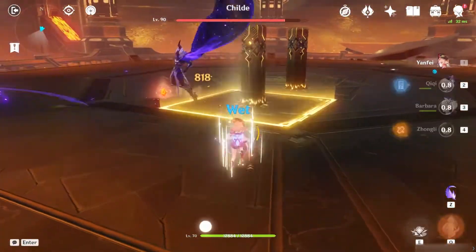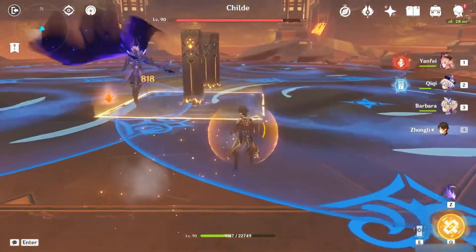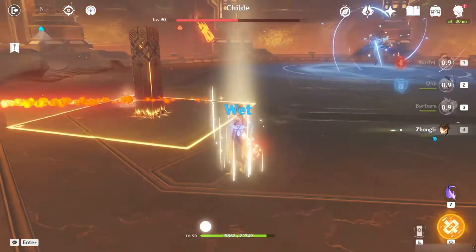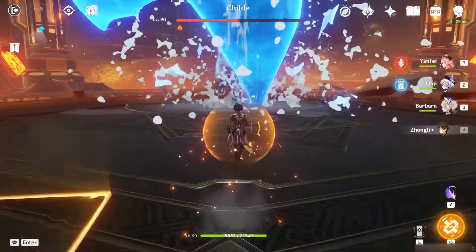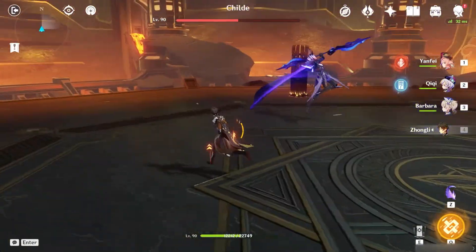Going back to 4 elements resonance — how is it going to be? 6,111 damage. Then 7,640 — that is still much less than what we got with 2 Geo.